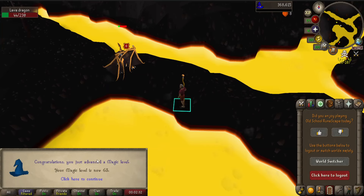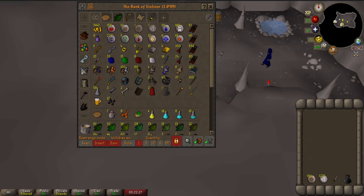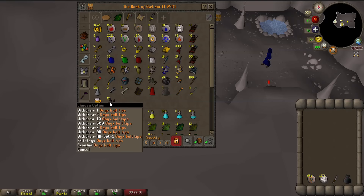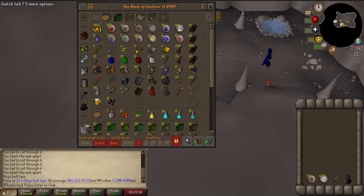There is another magic level — level 63. Oh, I got a 1 mil bank now! Of course, these onyx bolt tips are pretty nice with 100k — it's good for the bank value.